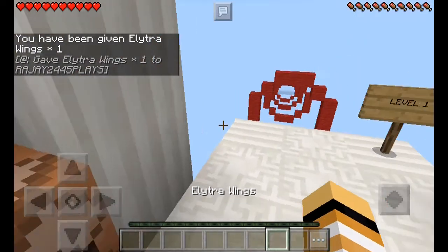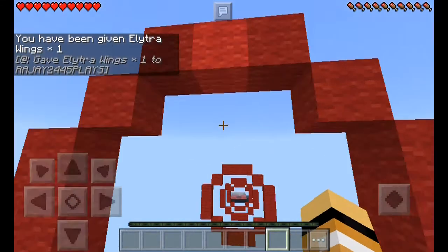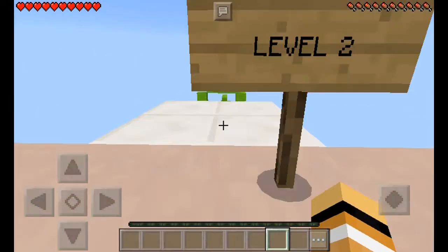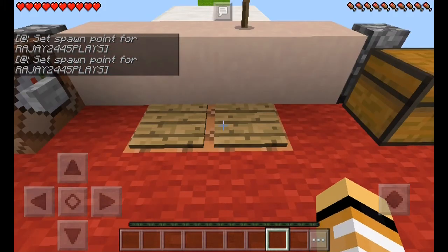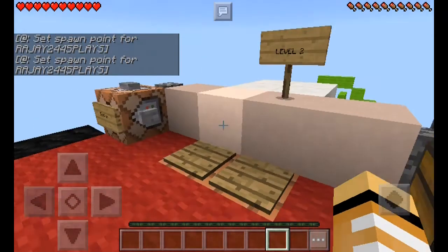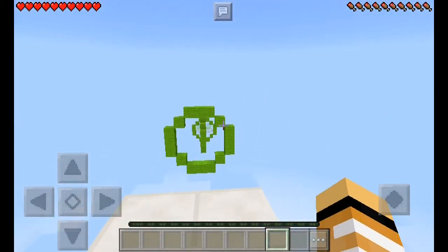This is level one, so let's just test it out. I'm going to go through — boom, slow and steady — and when I click on this it automatically sets your spawn point. In here I'll use the elytra, and basically this is the one I had before. Now let's try to pass this one.